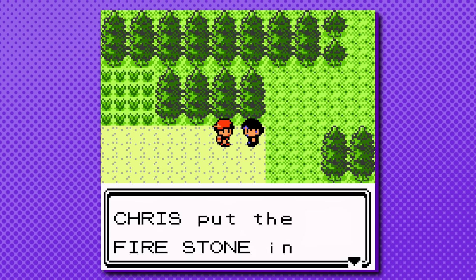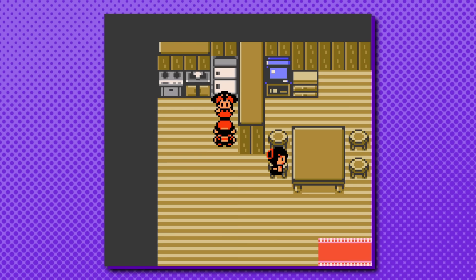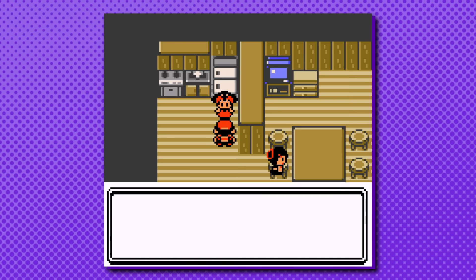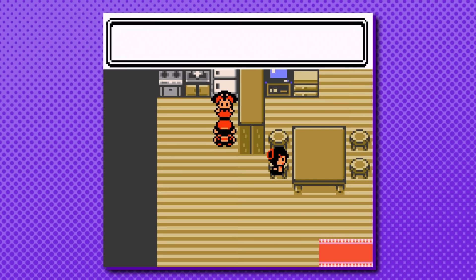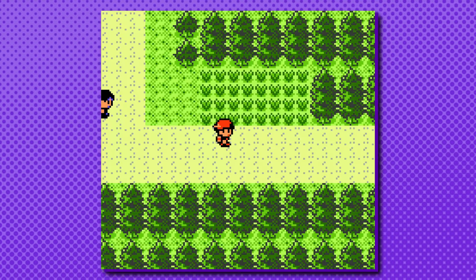Fortunately, there is a way to use the time mechanic of Gen 2 to drastically increase the frequency of calls. To do this, you first make sure you only have the phone number of the person whose specific stone you want. Next, you head back to New Bark Town and save before talking to your mom. You have her repeatedly turn Daylight Savings Time on and off until you get a call. They'll either challenge you to a rematch, tell you a simple story, or say they're waiting on their route with your stone. If you don't get the right dialogue, simply reset your game until the call is for the stone.